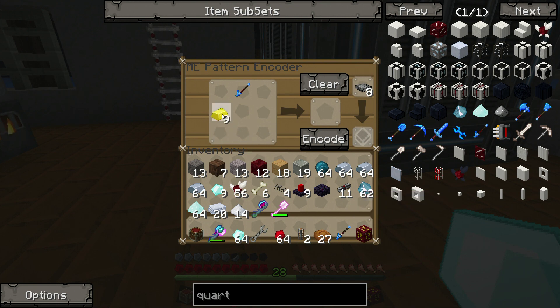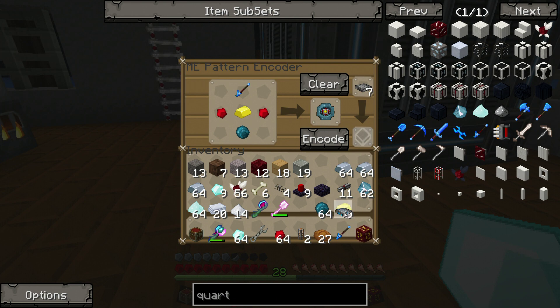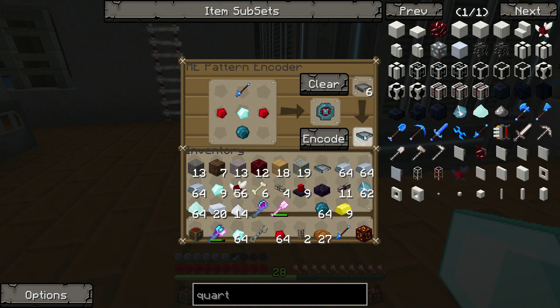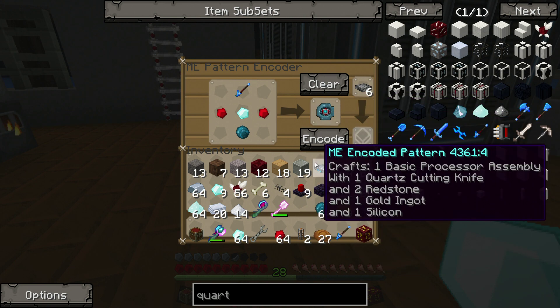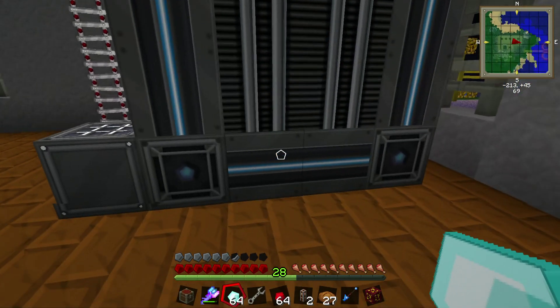We want a gold block in the center, redstone, and then silicon there. That gives us a basic processor assembly. We're going to encode that. And then we need to do the exact same thing except put a diamond there — encode. That gives us the diamond assembly. So now we've got the basic processor and the advanced processor.